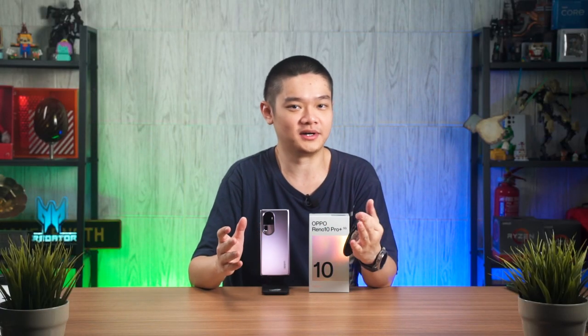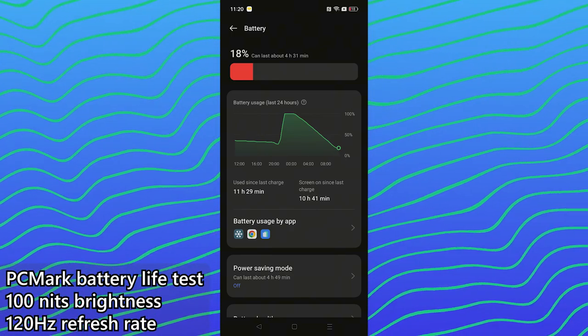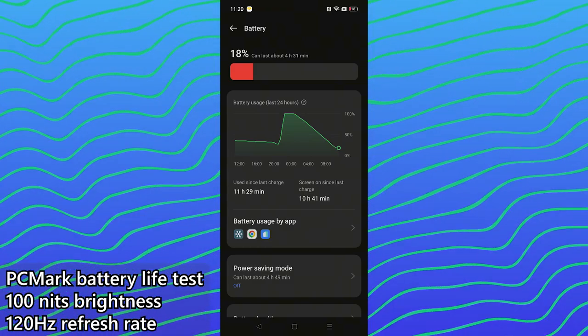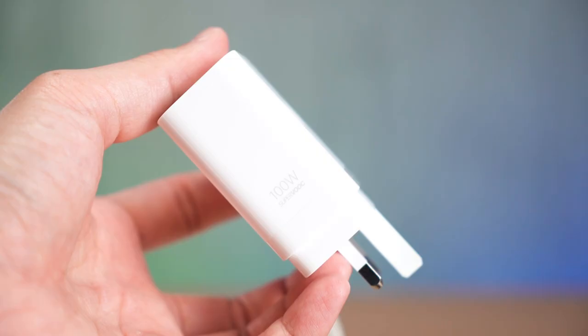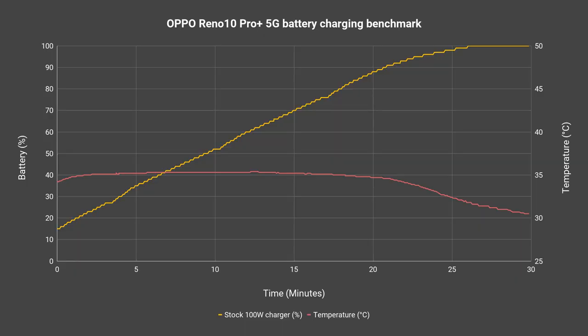Now that we are done with the cameras, let's talk about battery life. It has a 4700mAh battery — which I think is a dual-cell battery — and it can last for about 10 hours and 41 minutes in our standardized battery life test. This is not bad considering it is using the Snapdragon 8 Plus Gen 1 with a higher than usual resolution. This phone comes with a 100W charger inside the box and it charges from 15% to completion in only about 30 minutes. That is not surprising, but the temperature is — even with such high charging speeds, it barely goes beyond 35 degrees Celsius. This is my first time seeing this and I'm very impressed.